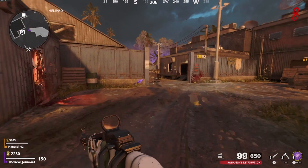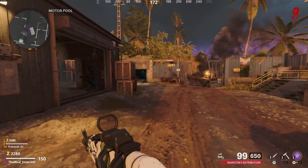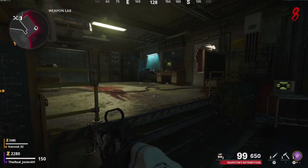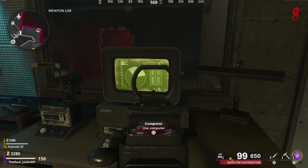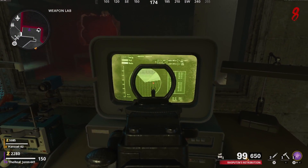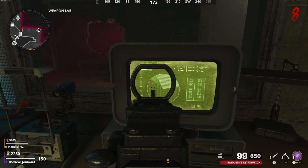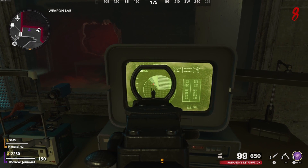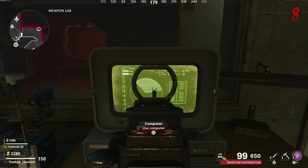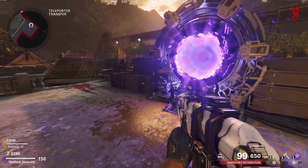Alright, the next step is to go back to the weapons lab and interact with the computer again. This is where it can get kind of tricky. The computer has a circle that mimics a dartboard, and it's gonna stop at three different locations — it'll be white or black. You want to make sure it stops three times, and those are gonna be the three orders in which you want to shoot the numbers indicated on the dartboard.